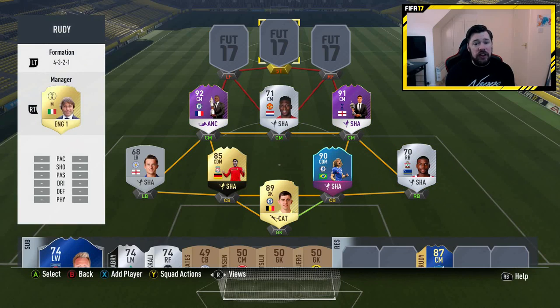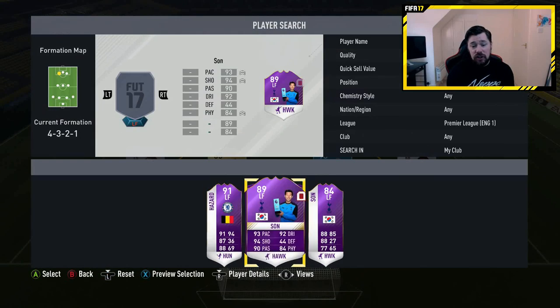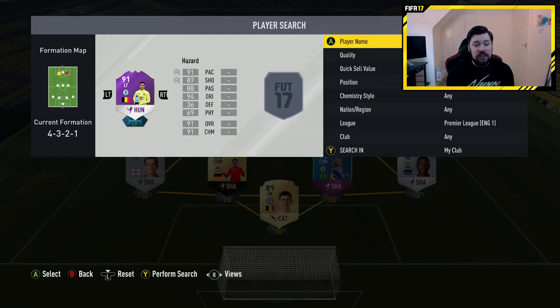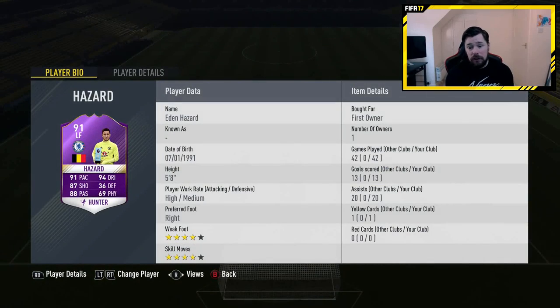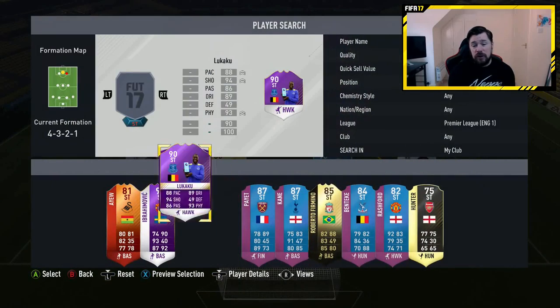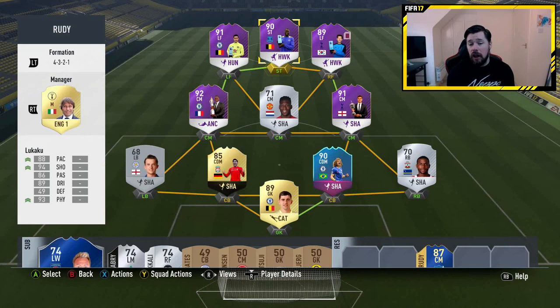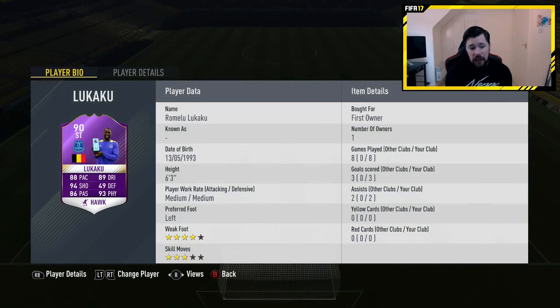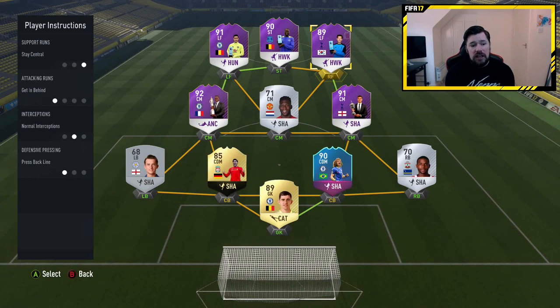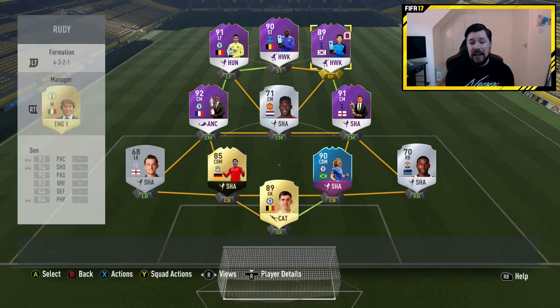For the attack: right forward is Heung-Min Son — and yes, he does get a red card in this video, you'll see it. Left forward is Player of the Year Eden Hazard, because he is just ridiculous. And the striker is Lukaku. For me he's just the best striker I enjoy using — wins every header, strong, fast, can finish, agile. The only thing he lacks is four-star skill moves. Player instructions for all three attackers: stay central, get in behind, and press back line.